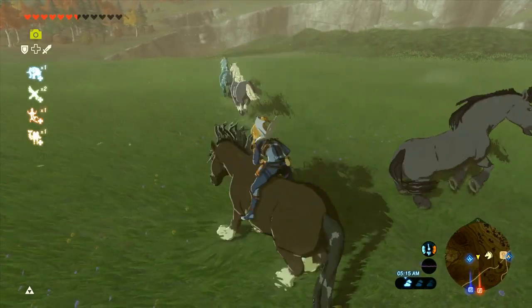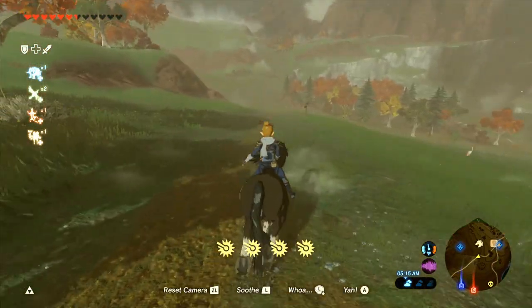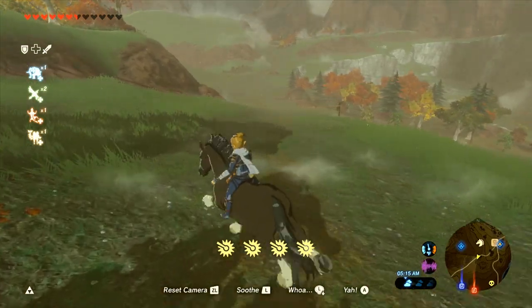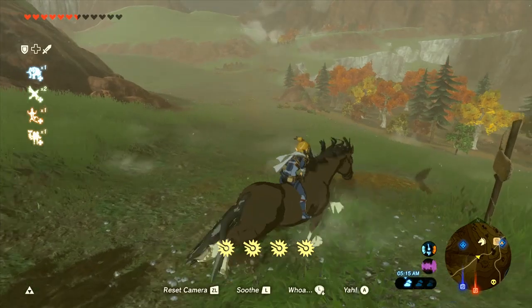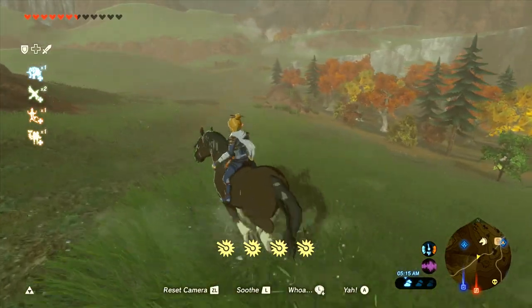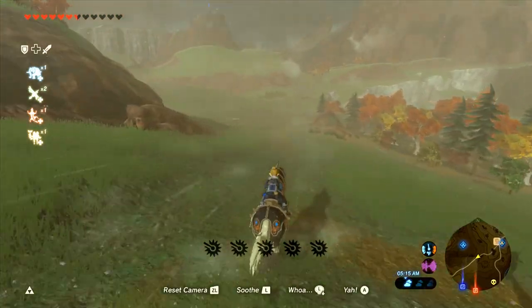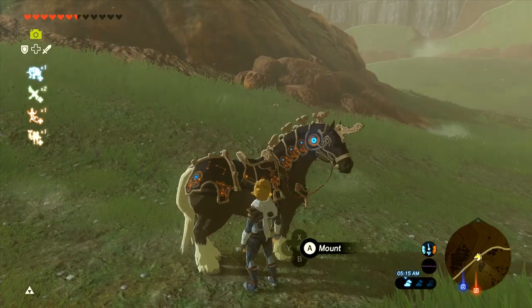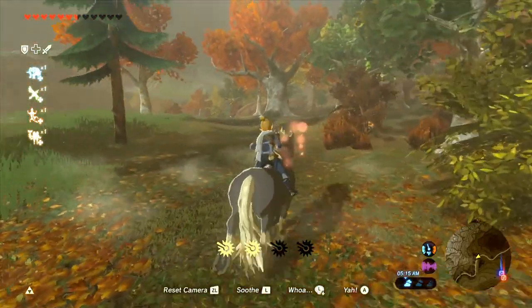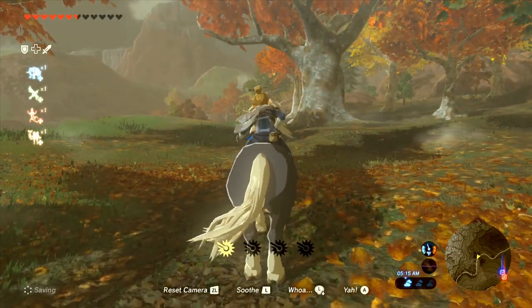When you tame a horse with wild temperament, it requires a whole bunch of soothes, and until you have max bond, they will keep disobeying your commands and misbehaving. Even after you have max bond, if you spur too many times they will buck you off. The bond between Link and a horse increases each time you get a soothe with that pink sparkling love cloud.